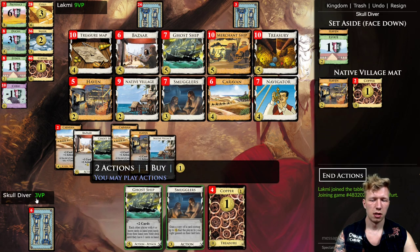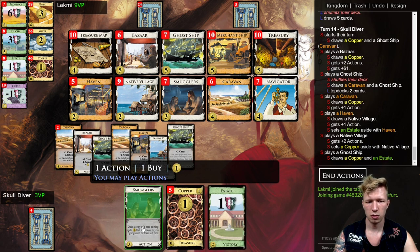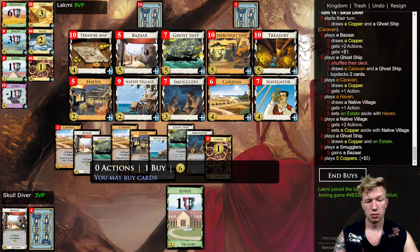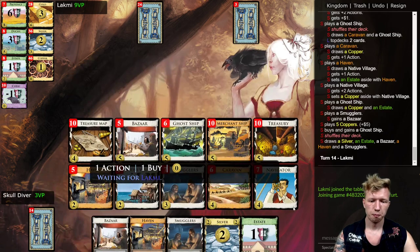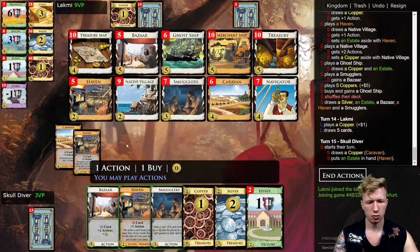I'll just keep setting aside cards. I already have a couple of Coppers on my Native Village mat, and the best thing about it is they're not in my deck now — that's actually quite good. I took another Bazaar, let's get another Ghost Ship. The Haven being on the Native Village mat isn't important.